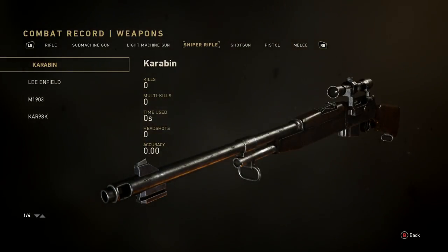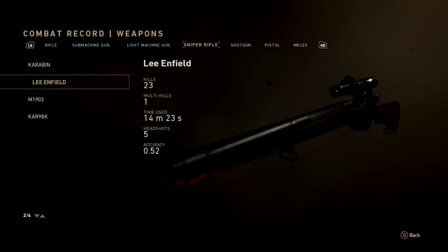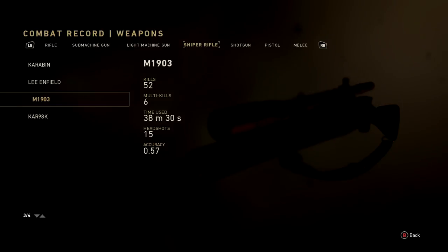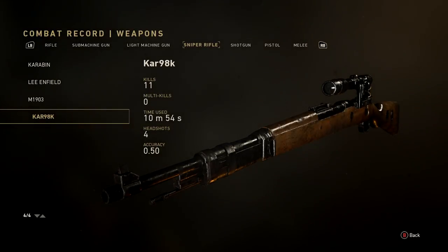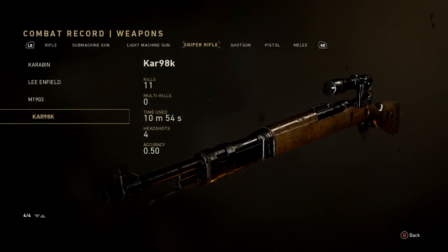Sniper rifles — I haven't used the Carabine much. The Lee Enfield: 23 kills, 1 multi-kill, 14 minutes 23 seconds, 5 headshots, 52% accurate — pretty decent. The M1903: 52 kills, 6 multi-kills, 38 minutes 30 seconds, 15 headshots, 57% accurate — amazing gun, only issue is the sway. The Kar 98k: 11 kills, 10 minutes 54 seconds, 4 headshots, 50% accurate — I got one collateral with that.